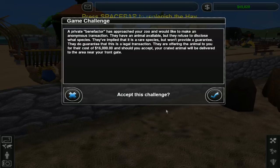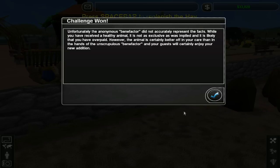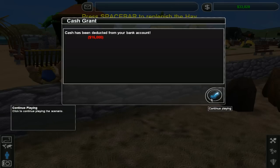Do I trust the benefactor? I've got enough cash, I'm not poor, I'm not loaded either. At the end of the day, we're doing challenge mode so we can do daft stuff like this. And the Indominus Rex is oddly cheap. Unfortunately the anonymous benefactor did not accurately represent the facts. While you have received a healthy animal, it is not as exclusive as was implied and it is likely that you have overpaid. However, the animal is certainly better off in your care, and your guests will certainly enjoy the new addition.